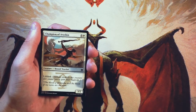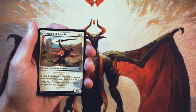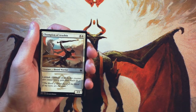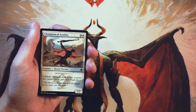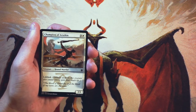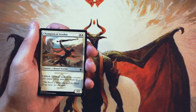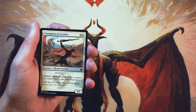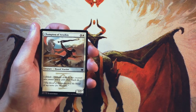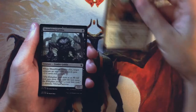Our first card is Champion of Arashan, a 3/2 for three and a white with Lifelink. Honestly, a pretty straightforward card. I don't think it's really all that good — it's a little bit low on the stats for a four drop, and there's a lot more powerful things you could do at four in this set. I don't like to bank on Lifelink in Limited unless there's a defined archetype for it. Jeskai has a little bit of Lifelink, but it's not really the biggest theme. Definitely not something I'm looking at first pick.